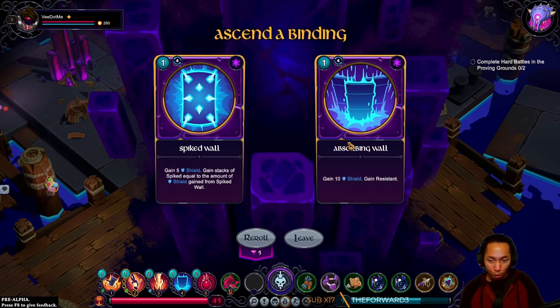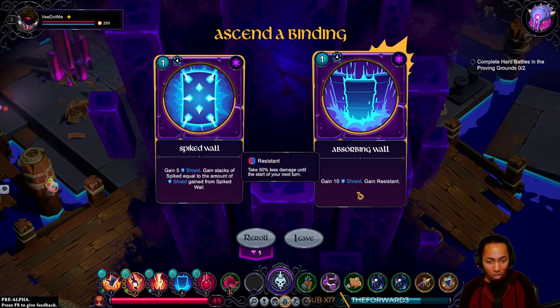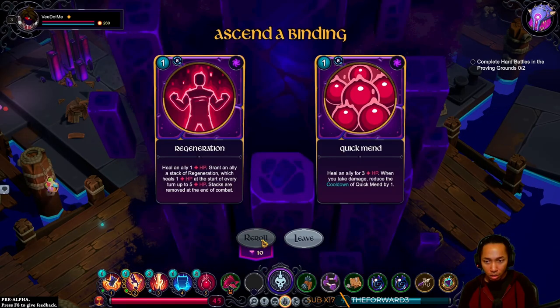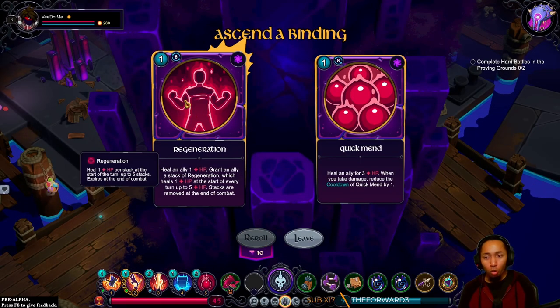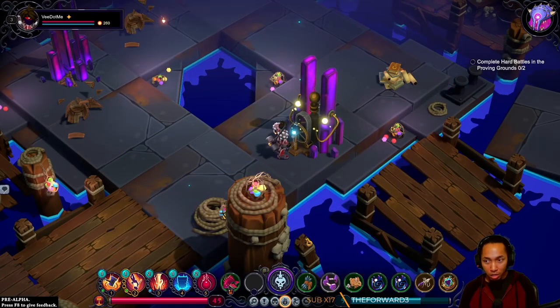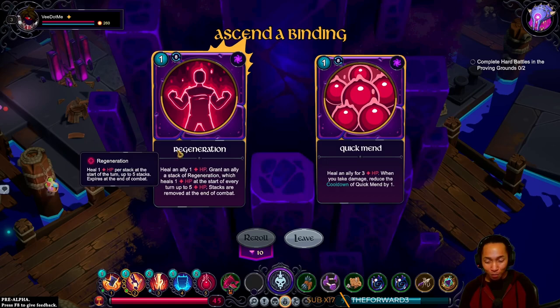I don't like the game so far — squeech, this is actually super fun. Gain five shield, gain stacks of spite equal to the amount of shield, gain ten shield, gain resistance. I don't think I have this currency. Oh my god, it's only ascending the things I'm not using. If I leave, do I keep my money? No — it already spent the 400.